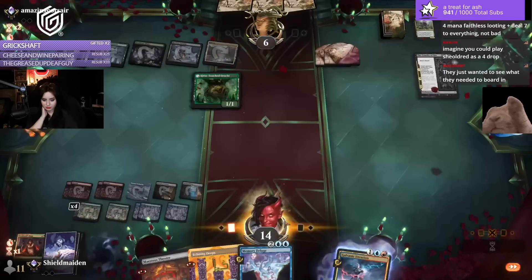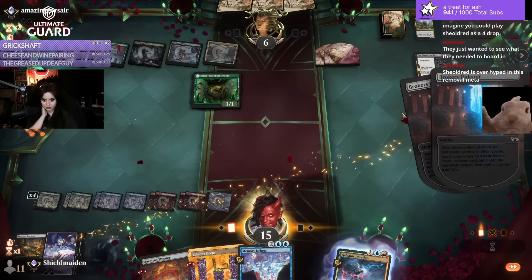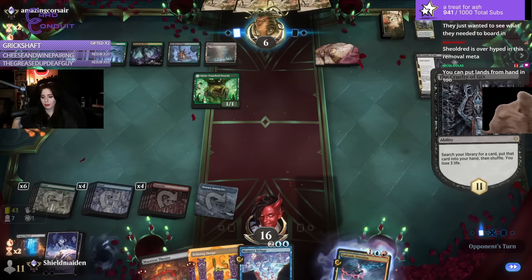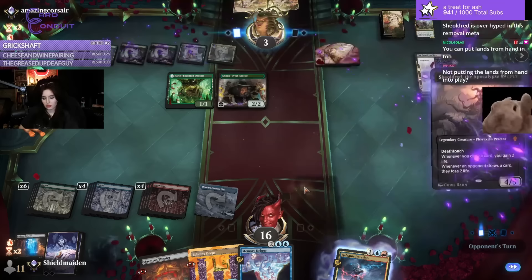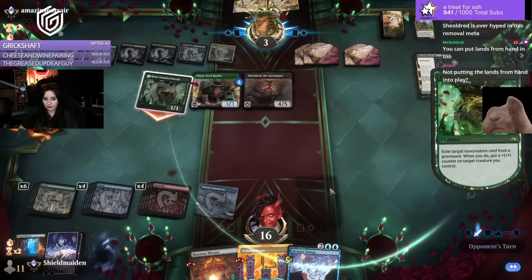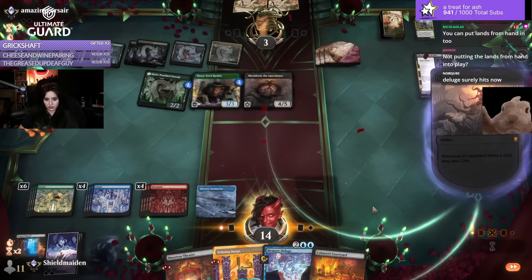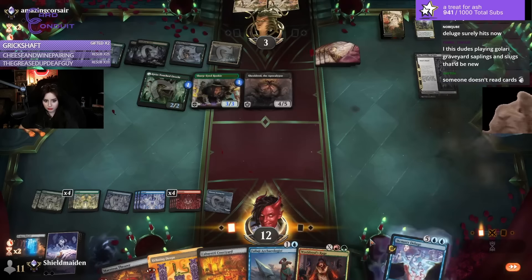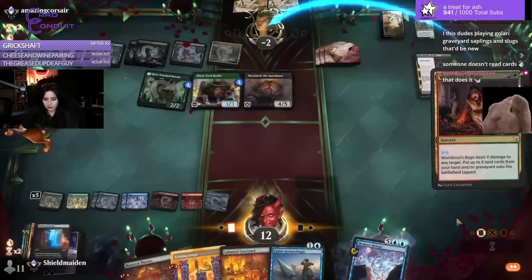Ramp again, another, another. We got all the land, all the ramp in the world. Oh, we could put lands from hand too! We definitely need to find a Rage or a way to win — bring one back, that should be doable. Rage — that's the trick. There's a bunch of ways for us to do that, so we move. Golgari is way too slow to handle us — they can eventually get throwbacks, but up until that point we're fine.